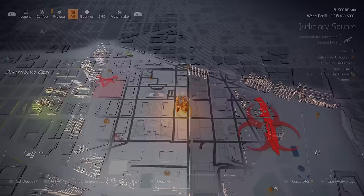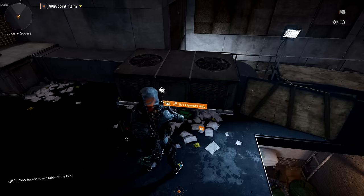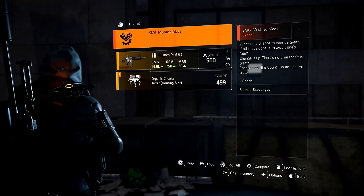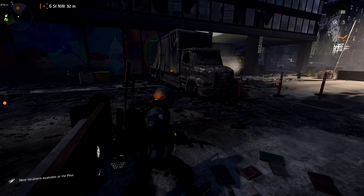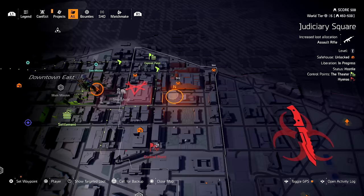There are multiple boxes in this area. The one I'm headed to is number one on the map - one and two are the ones I usually go to. It's located on the third floor near a DZ checkpoint. I was lucky enough to get the Modified Mods when I opened this box, so I no longer had to continue in Judiciary Square. You can also Google all the box locations.